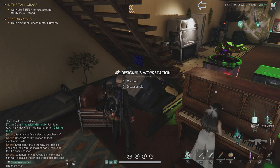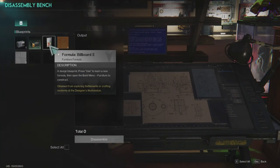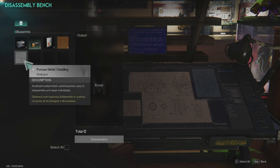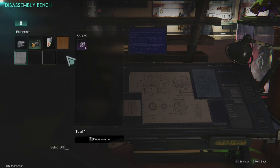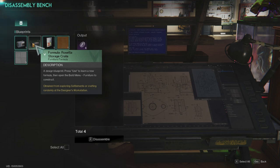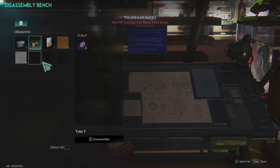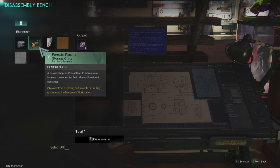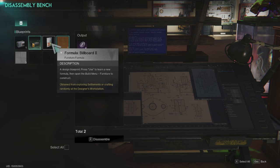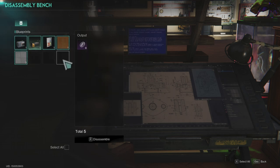If you go out and press G, you can actually disassemble all your formulas here. So for this one I will get three coins, this one four, five, six — and a green one gives me three because it's green. A blue one will probably give more, like five or so. When I destroy all of them I will have nine coins, so just disassemble them.